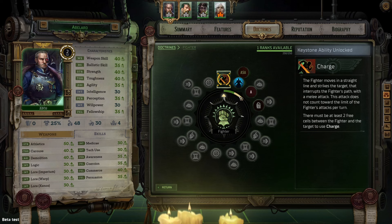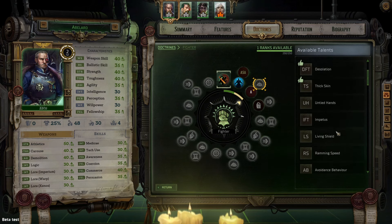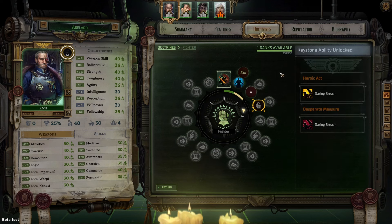The green in this bar indicates levels that you have already taken, and the yellow indicates what level is currently available to you. You can see everything you get access to from this or any doctrine by clicking on the different symbols at each level and reading what's available in this list to the right side.